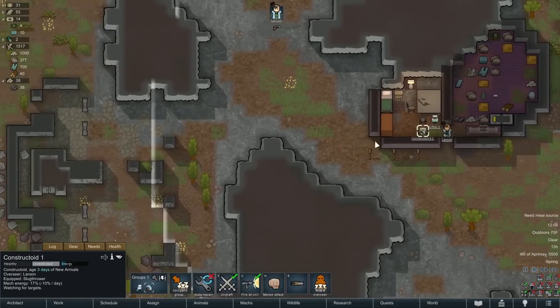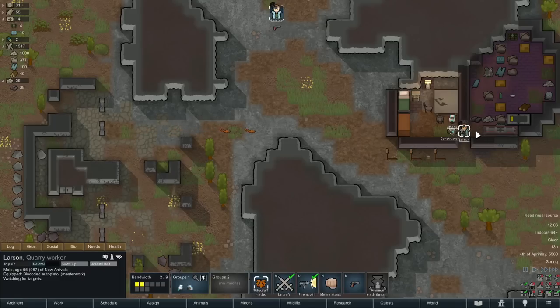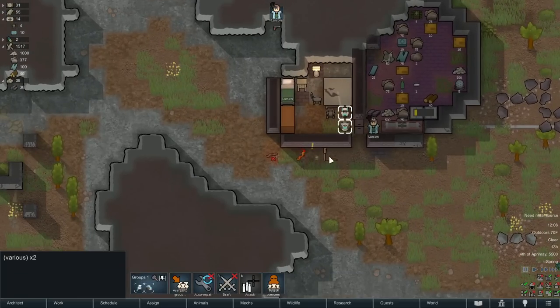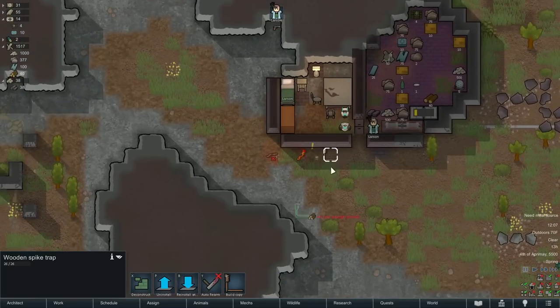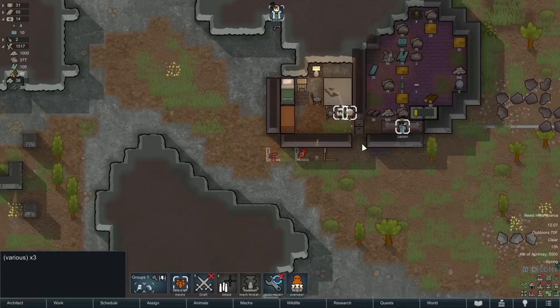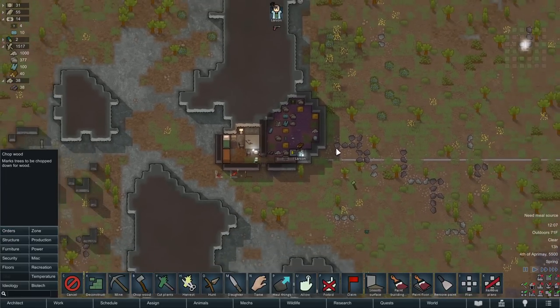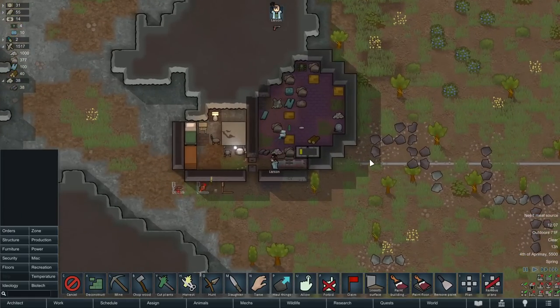A couple of squirrels hit the traps — cool. These were outside our home zone so we've got to rebuild them. Let's set that squirrel up for hunt. And let's go ahead and chop a little bit of wood down so we can keep those traps rebuilt as needed.